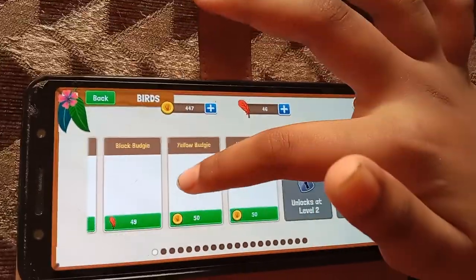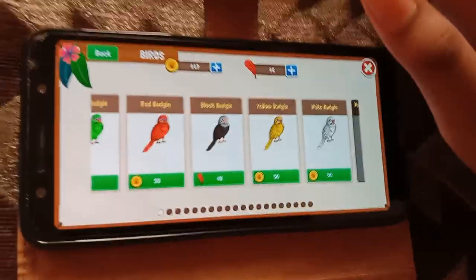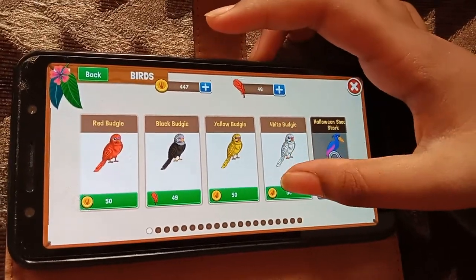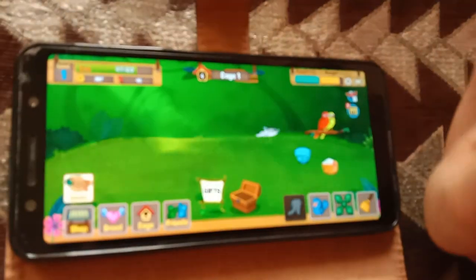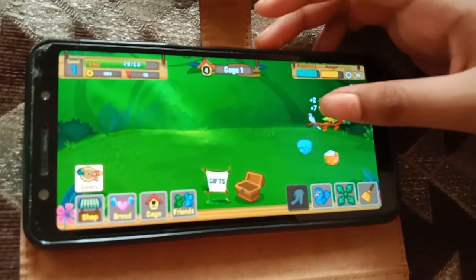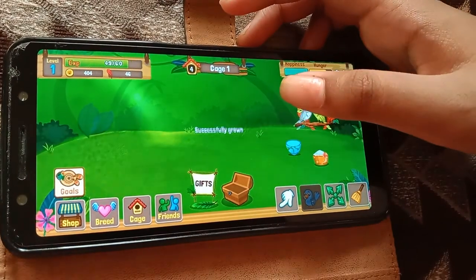Back to the shop under Birds — you can see these are the birds and they have levels to unlock. I am going to buy one White Budgie named Gabriel. Please speed up!